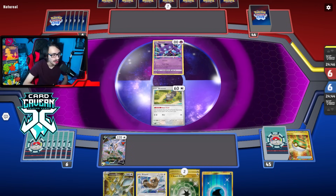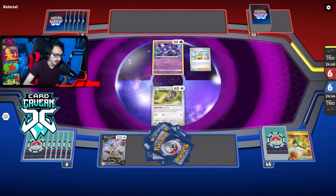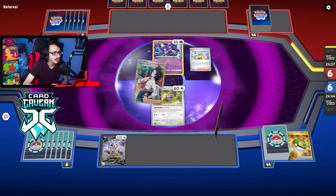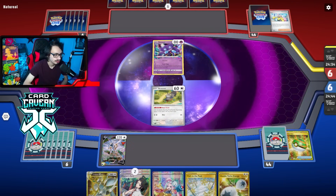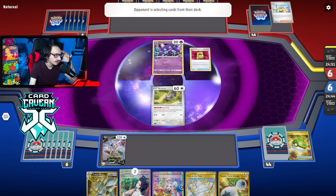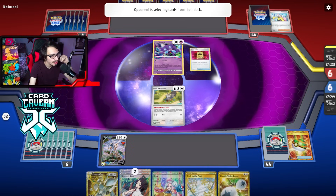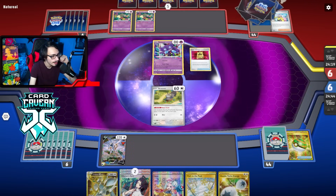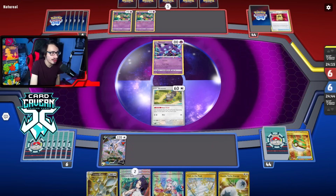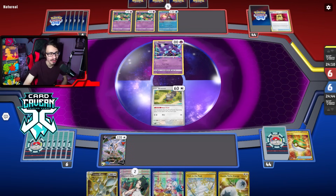Jet Energy would be a nice card to draw. They Iono us — so this is Giratina. They could still Path us but the Iono is fine; we get a better hand. There's a Battle VIP Pass, so we know they're not getting Colress this turn, which is good. We'll try to build up Gigas. They'll probably get two Comfeys off the VIP Pass. The thing I don't want to see is them put a Path to Peak in play. They put a Path down — this can be pretty annoying.